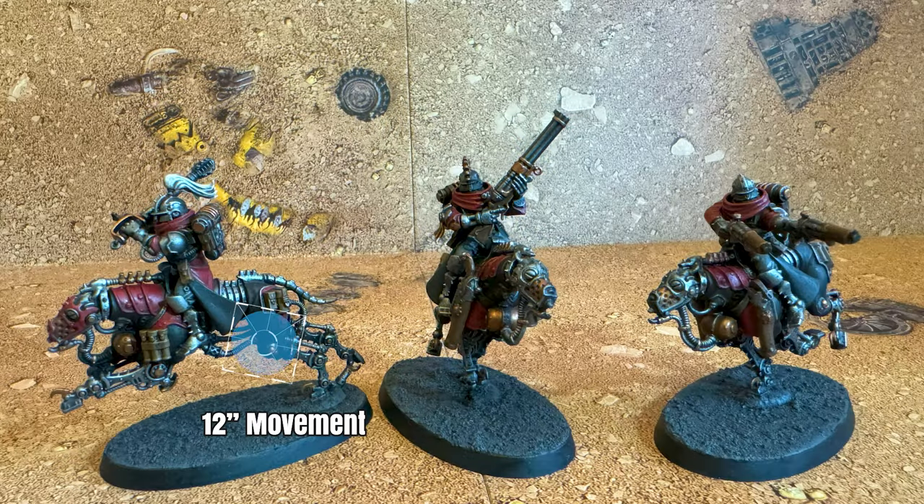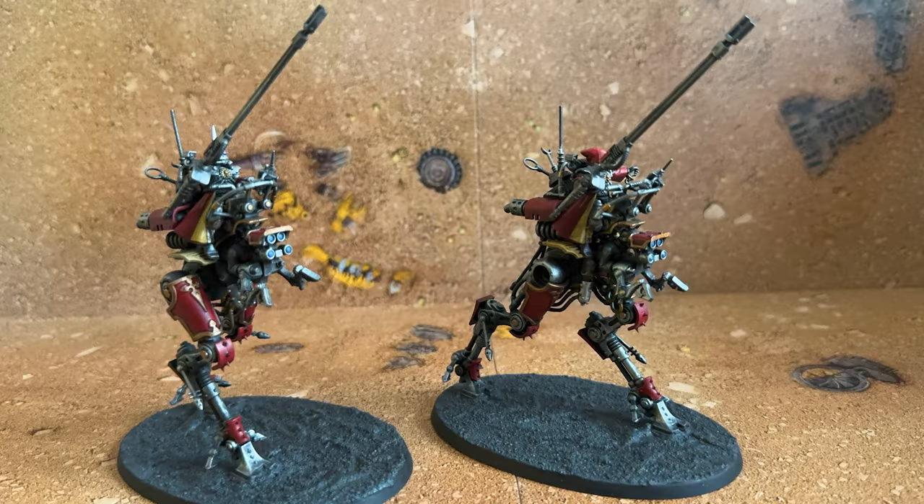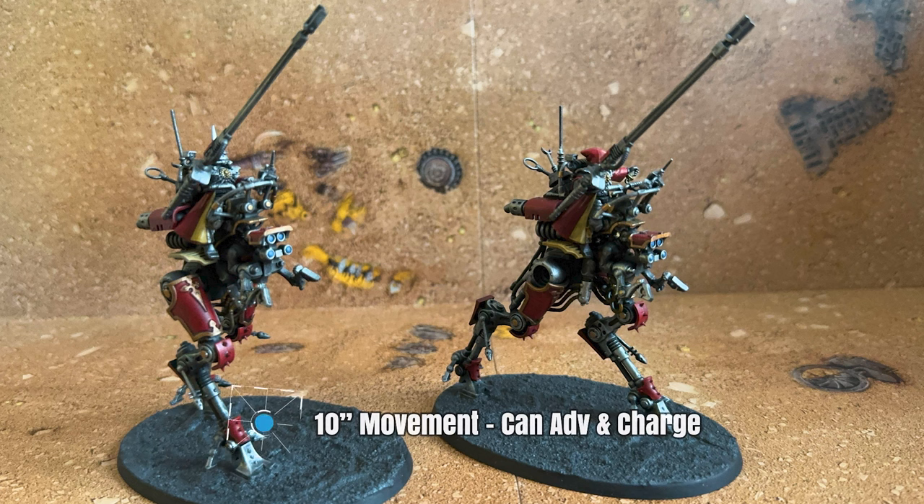3 Sulfur Hounds, similar to the Ruststalkers, have a move of 12 and are here to react fast and score points. They've got a little bit of shooting and a bit of melee but their main job is to score points. 2 chicken walkers with taser lances, with a 10-inch move, the ability to advance and charge, and anti-walker 2, their main task is to fly up the board and kill anything with the walker keyword such as dreadnoughts and battlesuits before they get a chance to wreak havoc. They're also pretty good into medium infantry with 4 attacks each, sustain 2, and lance on the charge — strength 7, minus 2, 2 damage. They'll probably do pretty well into marines.